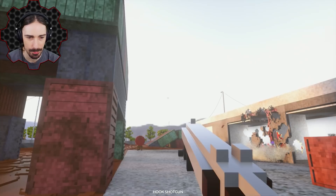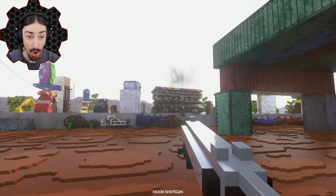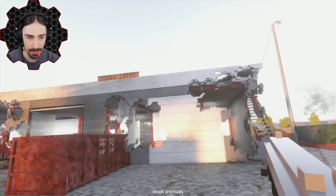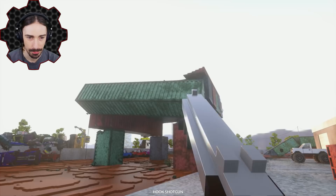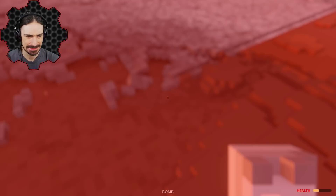Look at the recoil on this — if I don't move, watch the recoil, it sends me back. This thing is powerful, I didn't know it was this powerful. Is there health in this? Give me an explosive. Oh, there is health in this. I'm surprised that didn't hurt me.